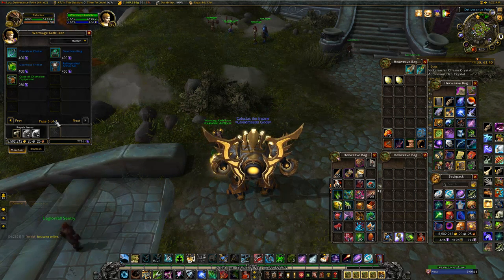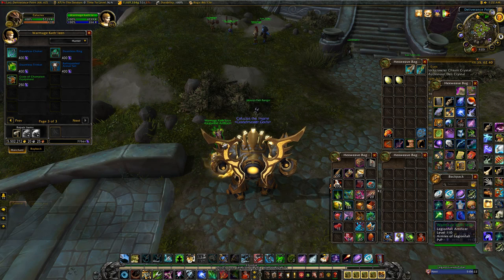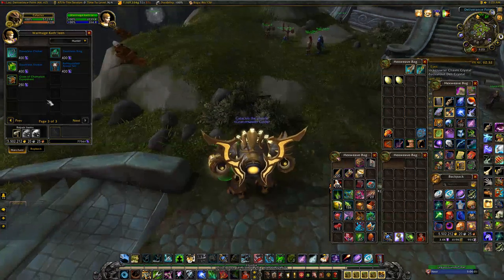I'm just going to keep buying crates and opening them. I'll record what I get — the rarity of what I get — and hopefully get some legendary follower equipment. This is as clear as my inventory has been in a very long time. I tried clearing it out as best I could just for this because these things do not stack.